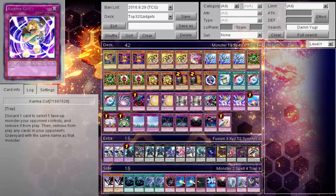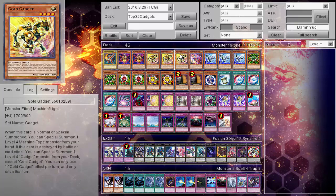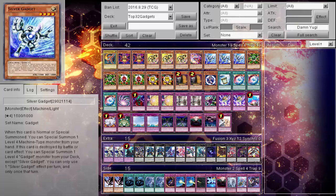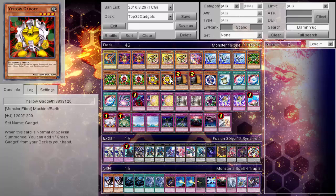First off, I like the idea of the six gadgets with the six that have the ability to special summon, which is incredibly good. Obviously, seeing one of these turn one with another gadget is a free search and a free XYZ summon.